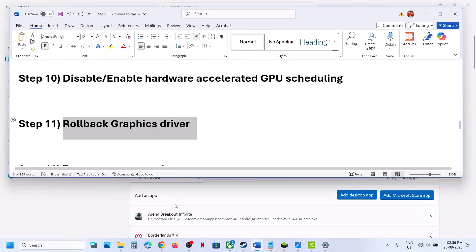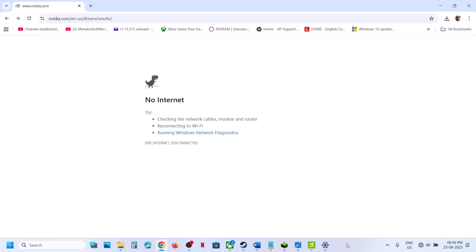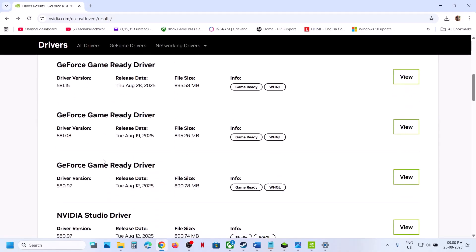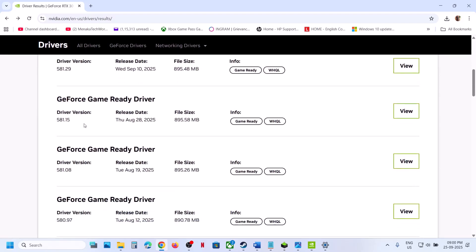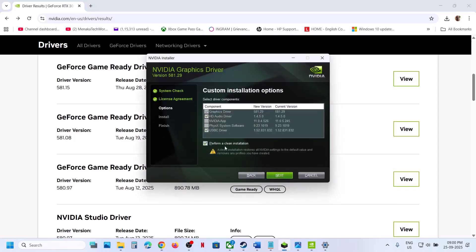The next step is to roll back the graphics card driver. If the latest driver is not working, go to the NVIDIA website, select your graphics card and operating system, and click Show More Versions to see older drivers. Try installing a previous version such as 581.15 or 581.08. When installing, make sure to check the box that says Perform a Clean Installation.